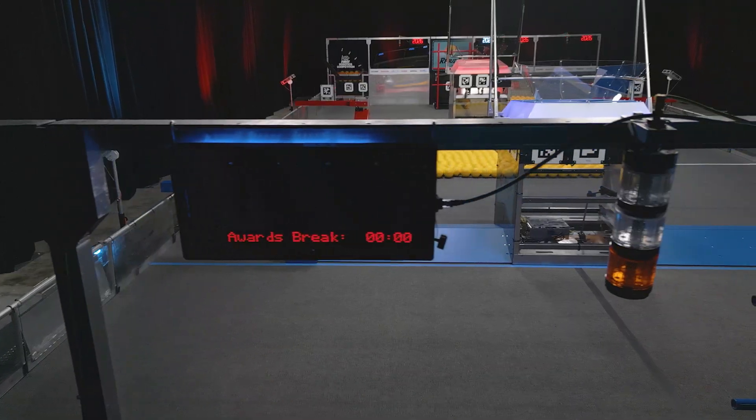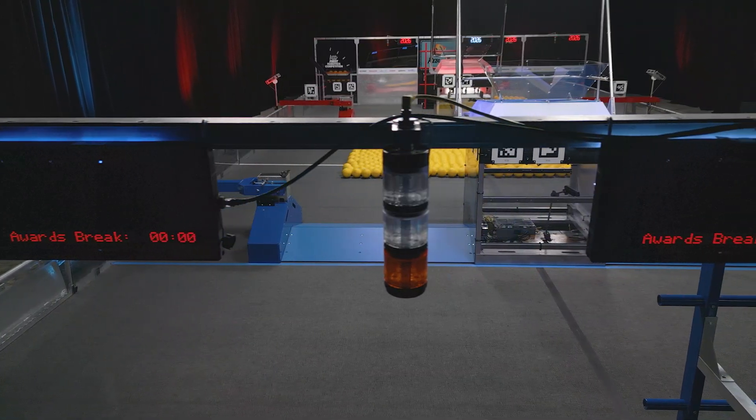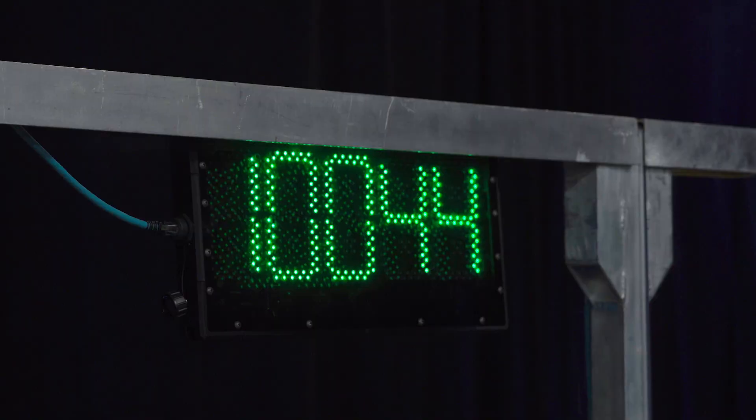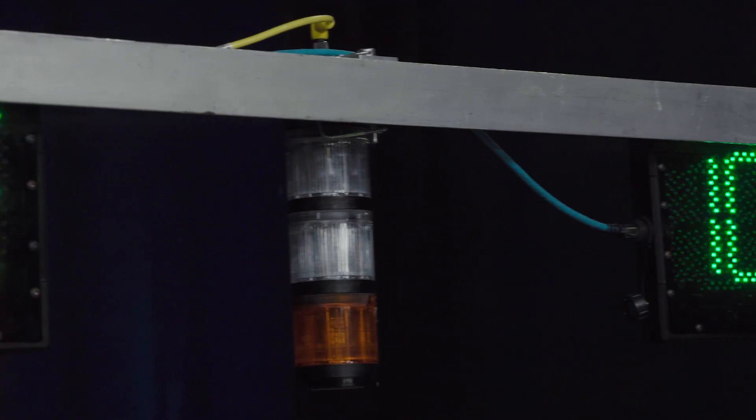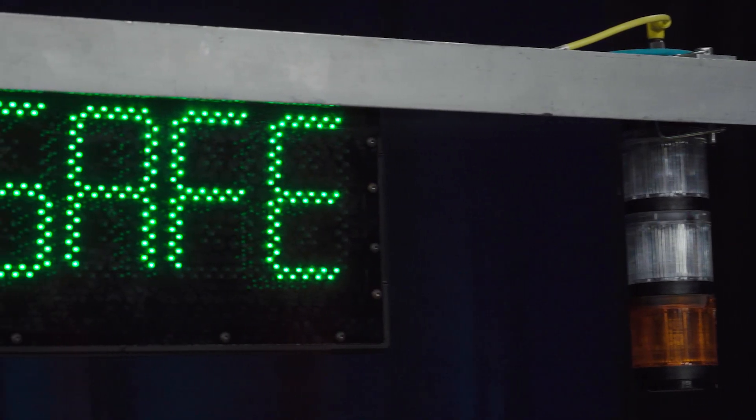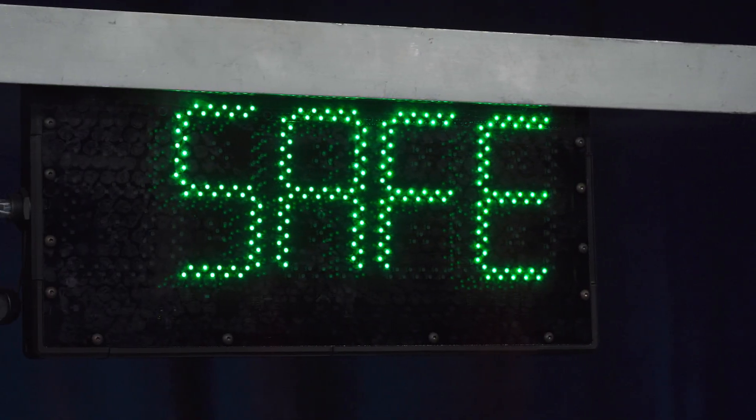Above each driver station is a team sign. The front of the team sign faces the field and displays the team number and the state of the field. Remember, you can only enter the field if deemed safe for humans, which will be indicated when the team signs are green and say 'safe.'